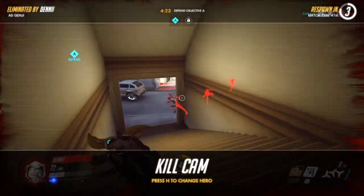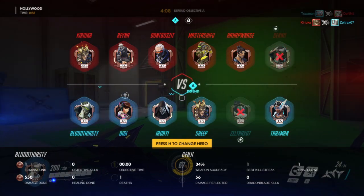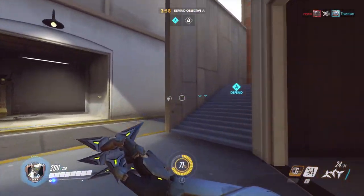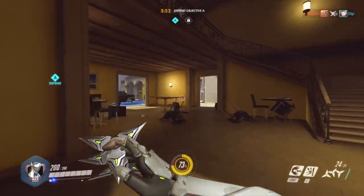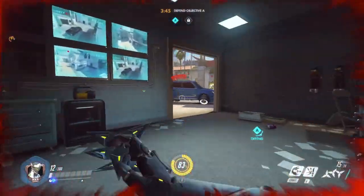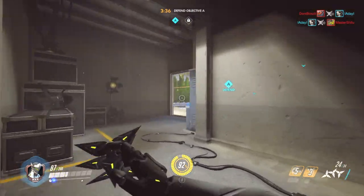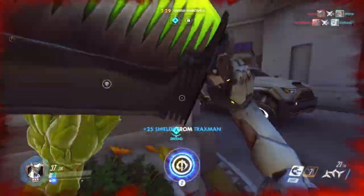He just went downstairs. They have a Widowmaker — it looked like she could see me and I don't like that. With Widowmaker's ultimate she's able to see you through walls, like a wallhack, which is pretty cool. Let's get back on point A as enemies try to push in from the entrances. Pick up a health pack and get some health regen. We've got our ultimate — this should be pretty good.